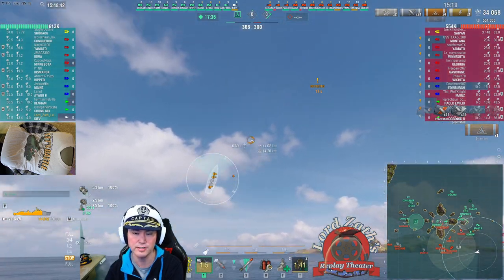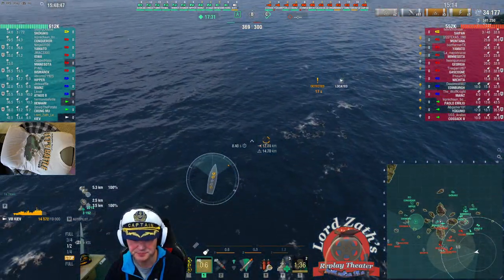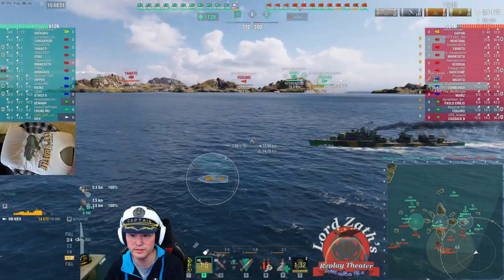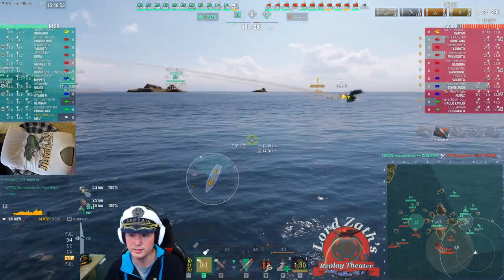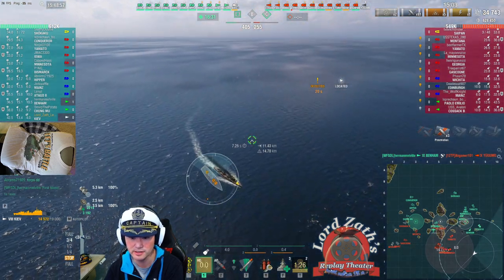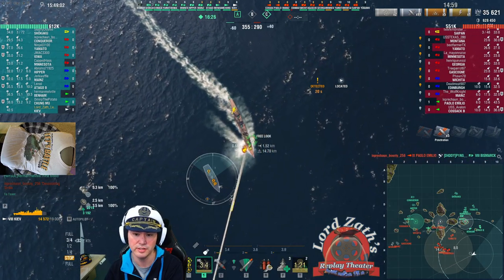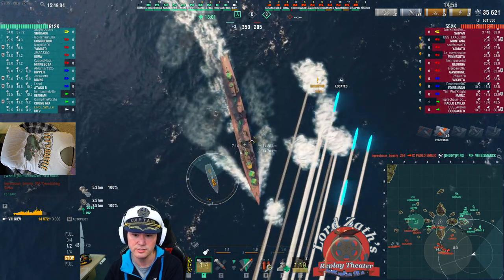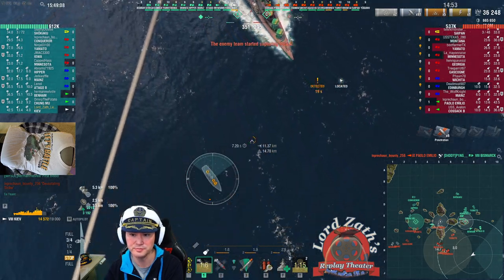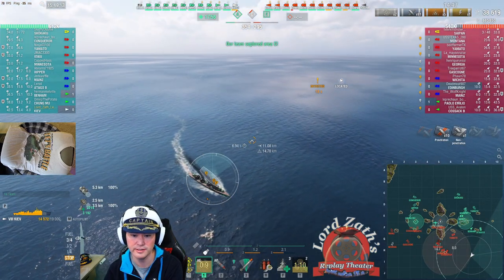On top of that, the number keys are very helpful. The Nine key moves you farther down, the Seven key brings you farther up. The Six key rotates the camera to the right, the Four key rotates you to the left, the Eight key rotates you up, and the Five key rotates you down. You can use these to get the perfect view of your ship — for example, using Five to get a top-down view, then Nine to zoom in closer.